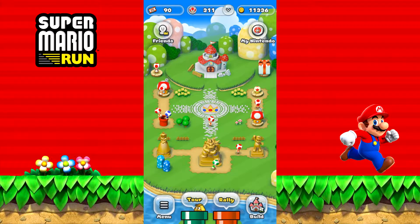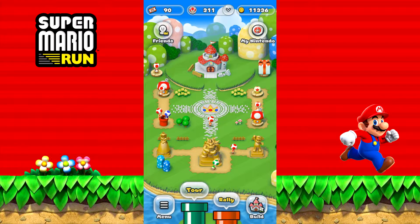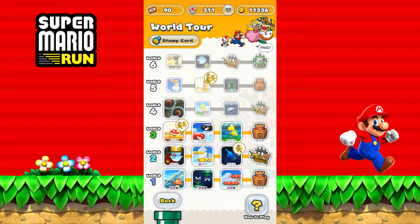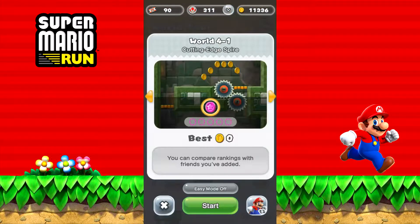Hello everybody, my name is Skull Kid and welcome back to another episode of Super Mario Run. In the last episode we completed World 3. As usual in this episode, we'll be doing one full world and we'll be going right on with World 4. Let's kick things off with Cutting Edge Spire, World 4-1.